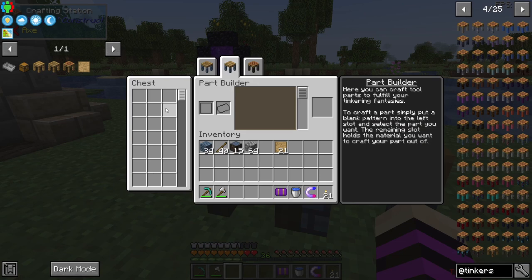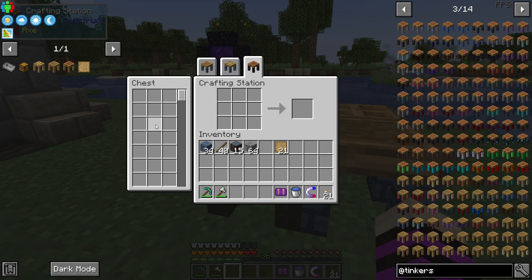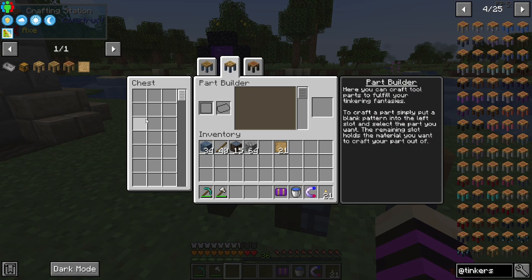What I prefer to do is put the chest behind the crafting station and then put the part builder in a square like this. If you do it this way, both the crafting station has access to the chest and the part builder has access to the chest at the same time. This chest I really don't end up putting a lot of stuff inside — most of the time it's going to be molds and extra parts for the smeltery, but that's a little bit later on.